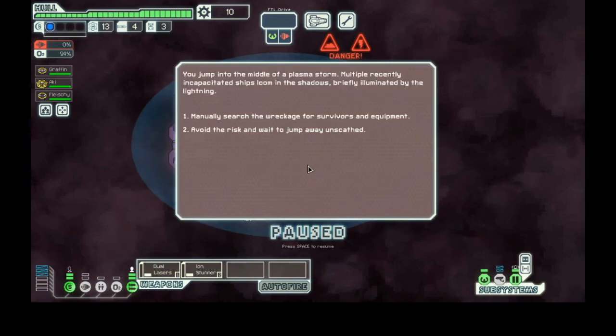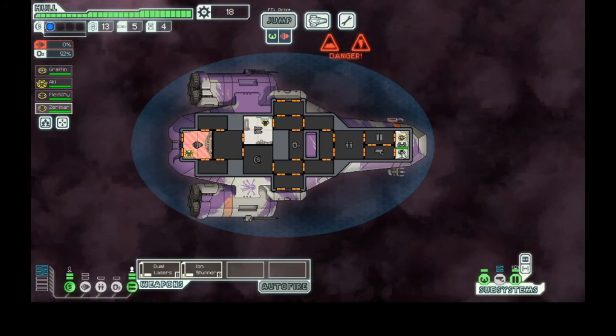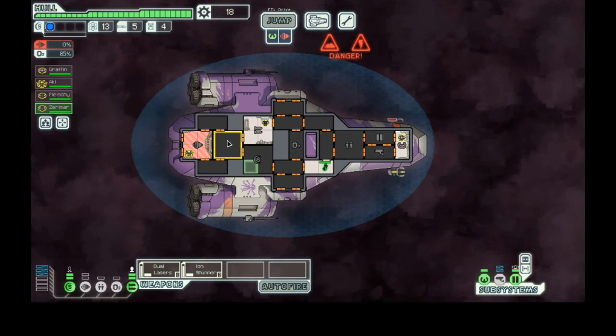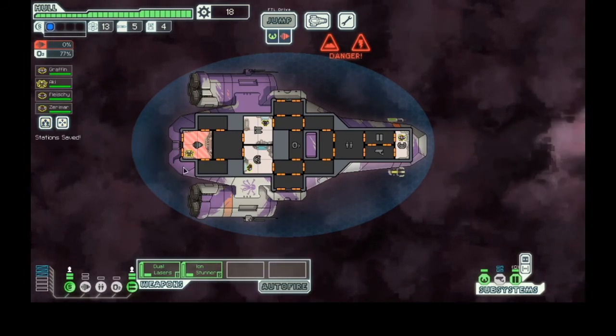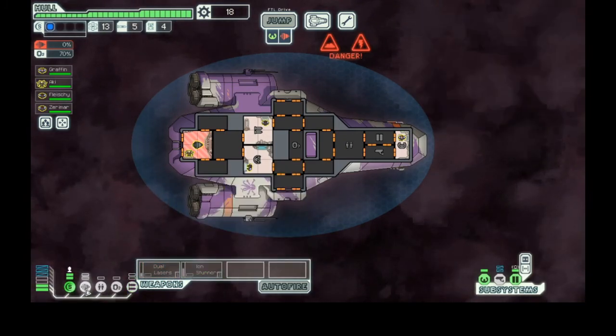We jump into the middle of a plasma storm. Multiple recently incapacitated ships loom in the shadow, briefly illuminated by lightning. Our engines are offline — everything is offline. Within the ship graveyard, we find one ship that seems relatively untouched. We find an unconscious passenger and take them back to the ship. Once they awake, they offer to join the crew in thanks. We got a new person already. Are you good at anything? No. But you're going to be. Welcome to the crew — you are now going to be our shield operative. Engine's online.